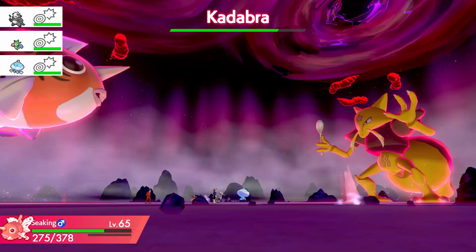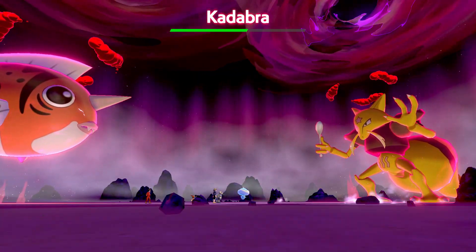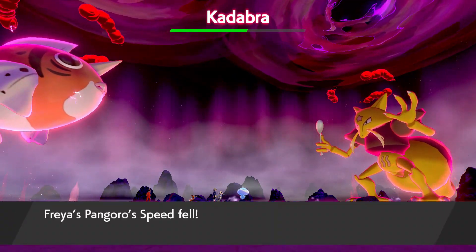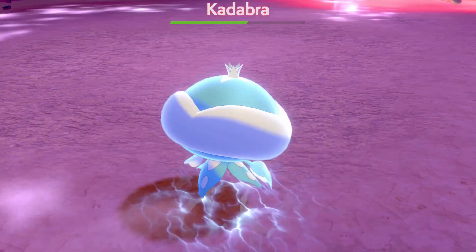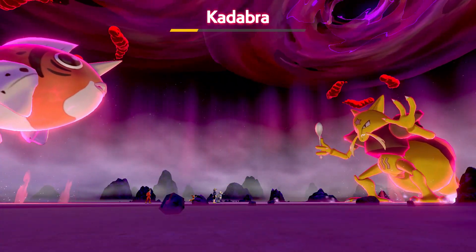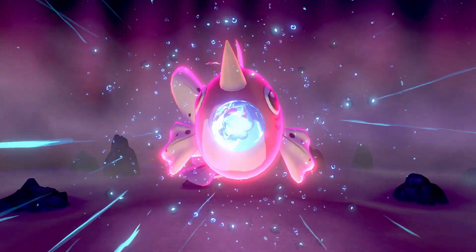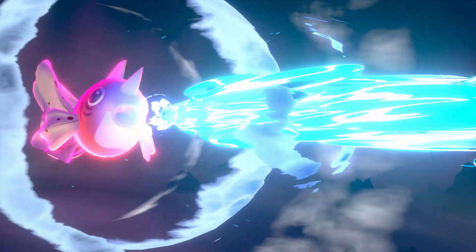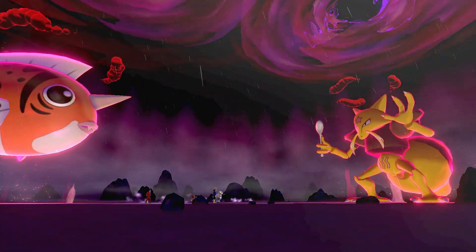The Max Airstream will increase my speed, and with Trick Room it's not ideal, so I'm going to go with Max Strike. We have a fighting type against a Psychic — it's not ideal — but at least one was strong. Bingo, Kadabra goes down.